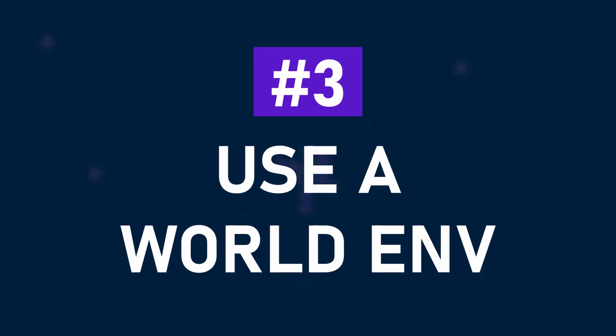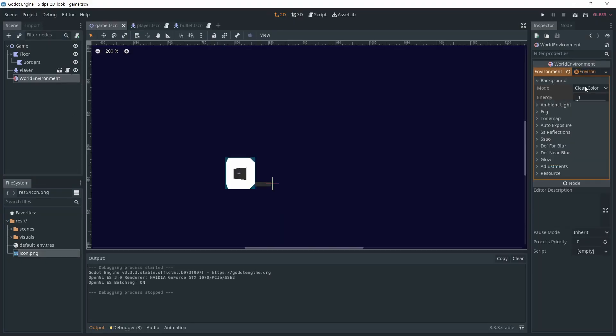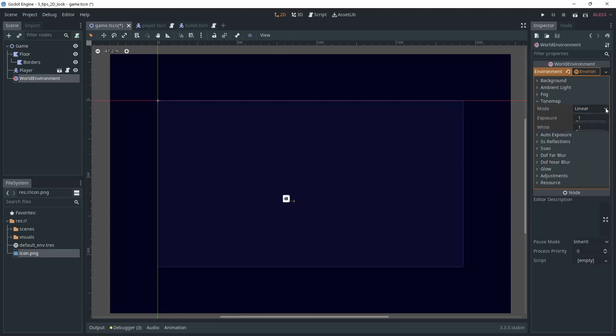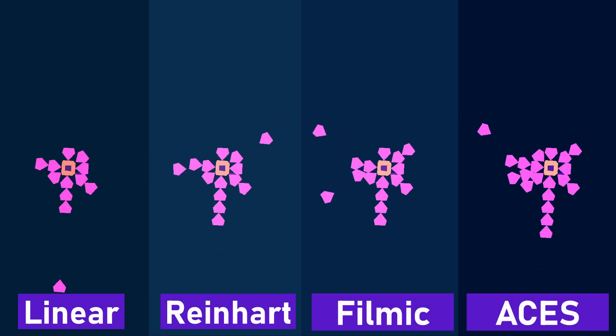The third one I want to talk about is the world environment. It's a very common one, but the base of a good-looking game. When you add a WorldEnvironment node, you create a new world environment and select canvas mode for 2D, otherwise it won't work. The first thing to play with is the tone map. This is used to convert your linear colors into standard ones. You have the choice between Linear, Reinhardt, Filmic, and ACES. This is important to avoid your game looking very dull and flat.